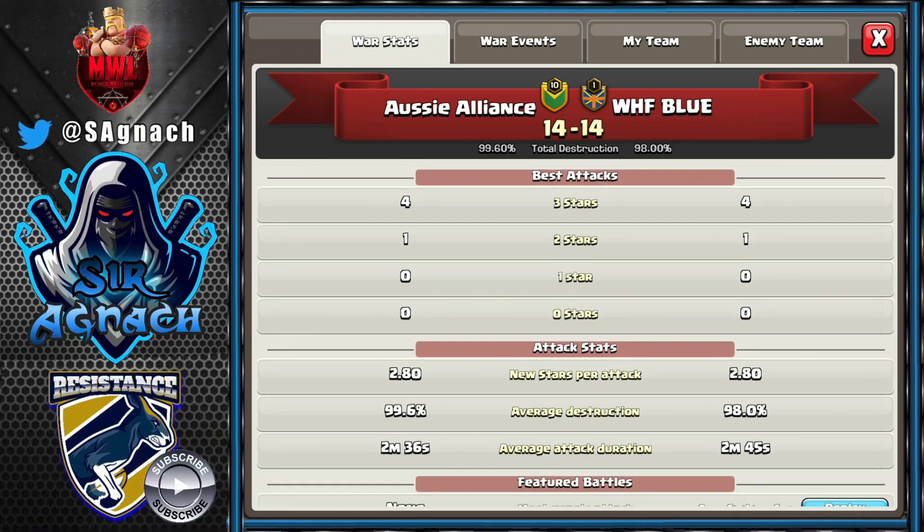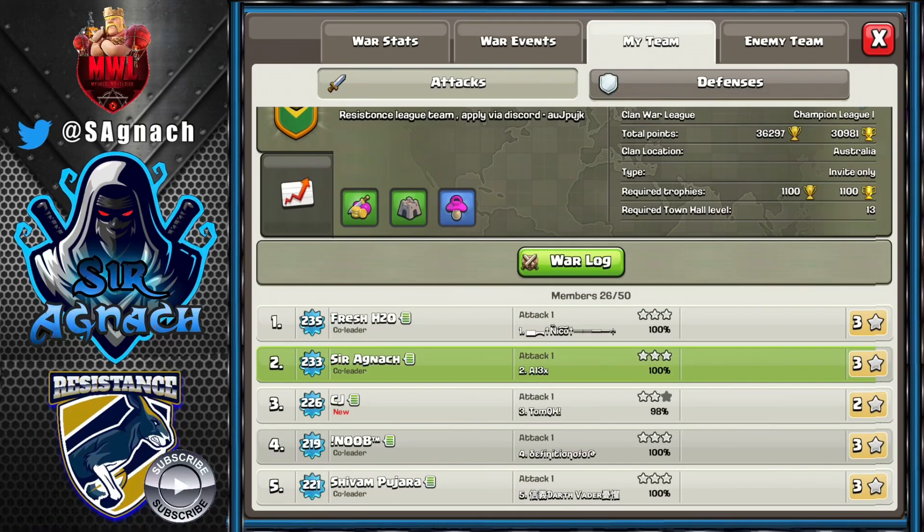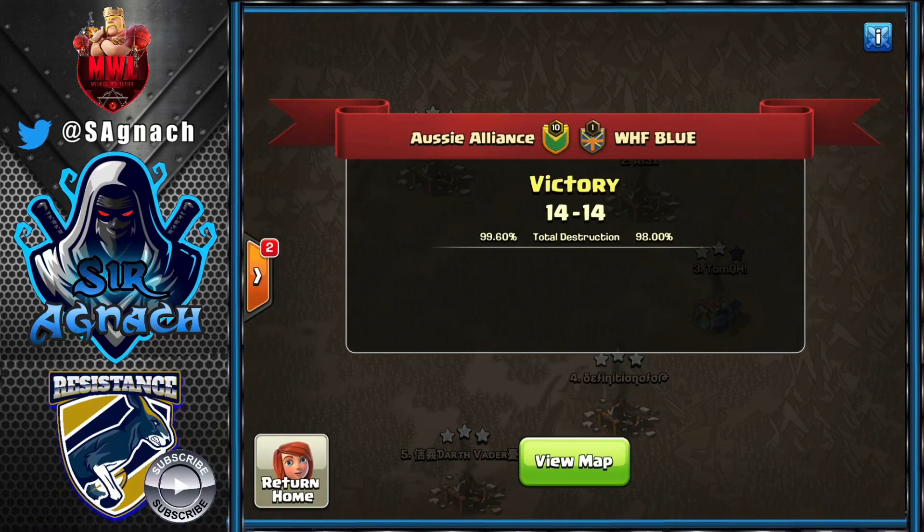CJ still got 98%, and with that we came out with the win — 99.6% to 98%. A very close war. GG to WHF Blue for a great war. That's it from me — if you enjoy this competitive content, don't forget to hit the like button, subscribe to the channel, and I'll see you next time with more Clash!